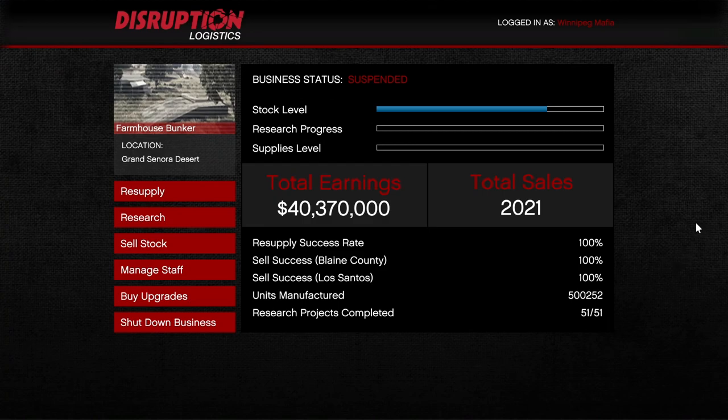The bunker works exactly the same as the MC businesses in most cases. My bunker stats appear glitched — apparently I've sold 2,021 times and only made 40 million dollars, which doesn't add up — but just know that I've made just over 40 million dollars from my bunker, which is pretty damn good.